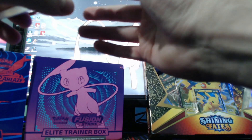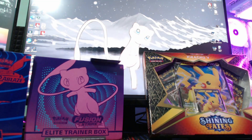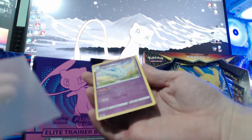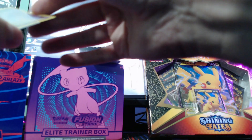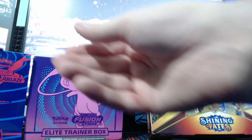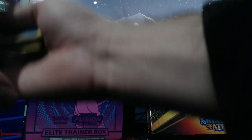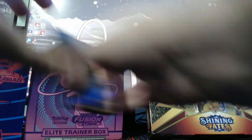We're going to sleeve up that Togekiss reverse. Someone leave it in the comments - should I be aiming to collect the entire set in reverse holo? Or should I be doing something a little different? That's Astral Radiance done - what do you say, Brilliant Stars next?